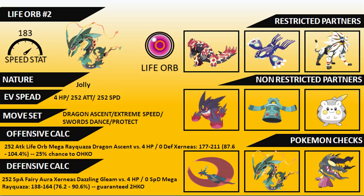A defensive calculation example: a 252 Special Attack fully boosted Xerneas Dazzling Gleam versus this Rayquaza is always going to be a two-hit KO. If you've got something beside Rayquaza like Clefairy with Helping Hand and Follow Me, it forces Xerneas to go for Dazzling Gleam, giving you the room to operate. A Dragon Ascent followed by Extreme Speed — or Dragon Ascent plus Helping Hand — will guarantee the KO on most Xerneas, making redirection very useful in those situations.